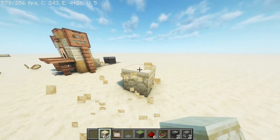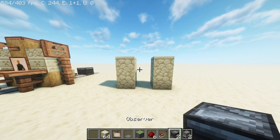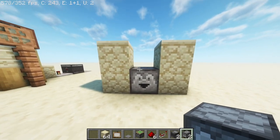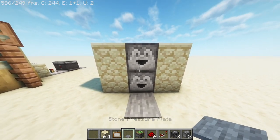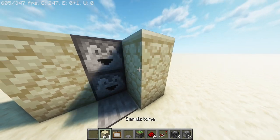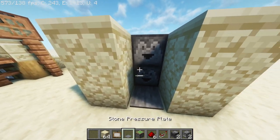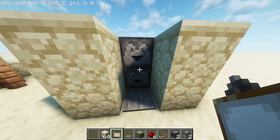First, start by placing four blocks with a two block gap for our droppers in the middle like so. Then place the two droppers in the middle, as well as the pressure plate beneath. While we're on this side, let's also fill the droppers with our desired items and place a painting to hide them. Sometimes it helps to use temporary blocks to place the painting like I do on screen here.